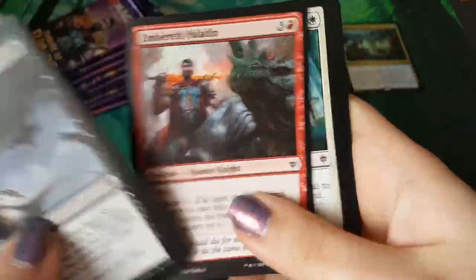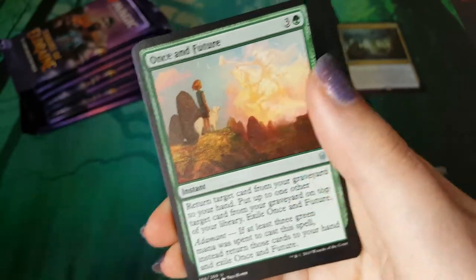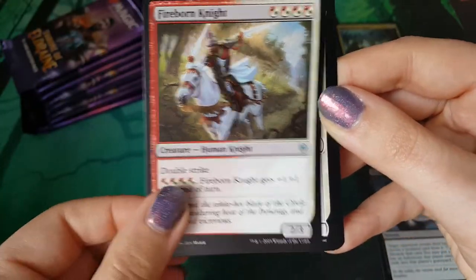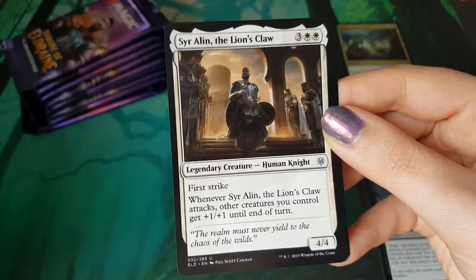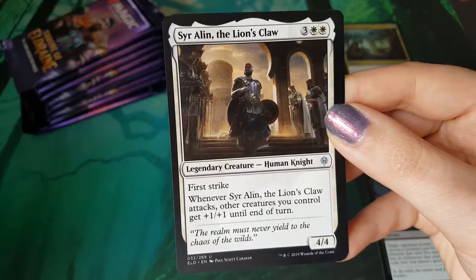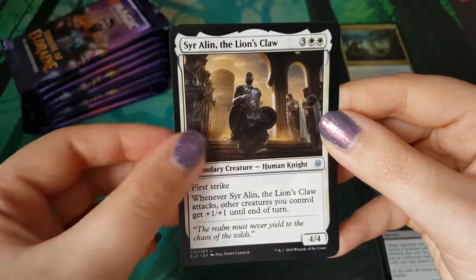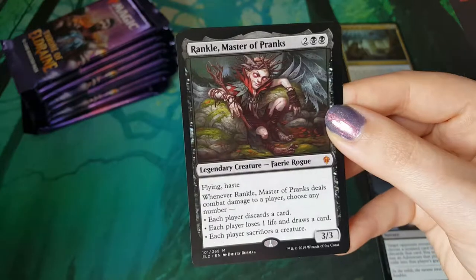We've got a non-foil Memory Theft right there. Boo. Once and Future, Fireborn Knight. Our second - we had the green one last time, didn't we? So our second. Alan, Lion's Claw. I love uncommon legendaries, I don't know why, but they're such a thing. They are really nice to have. They're removal for sure.